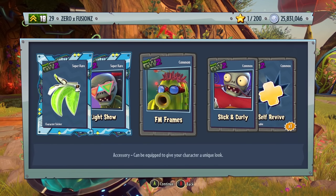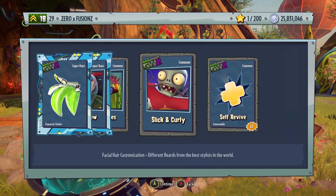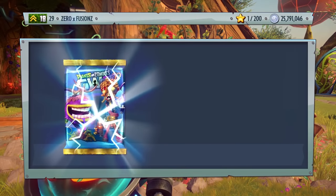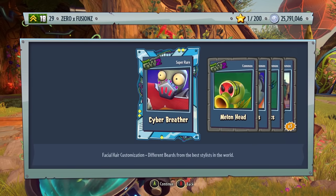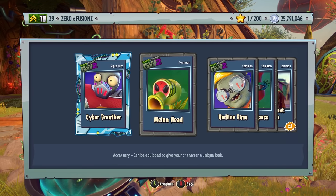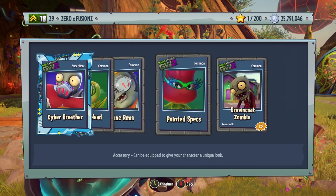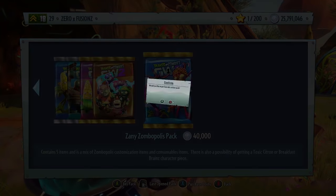We get one for the Toxic Citron as well. Slick and Curly — that is an awesome customization for the All-Star. Because 3 million coins is a huge amount, I don't want this video to be an hour long. Melonhead — that is amazing. We also get Red Line Rims for the Engineer, Pointed Specs, and 3 Browncoat Zombies.